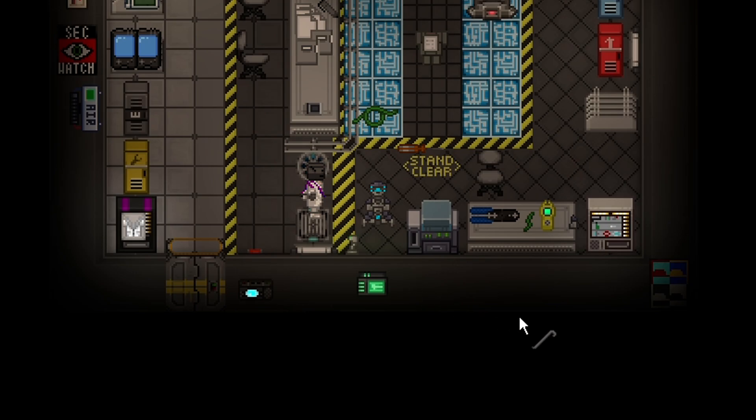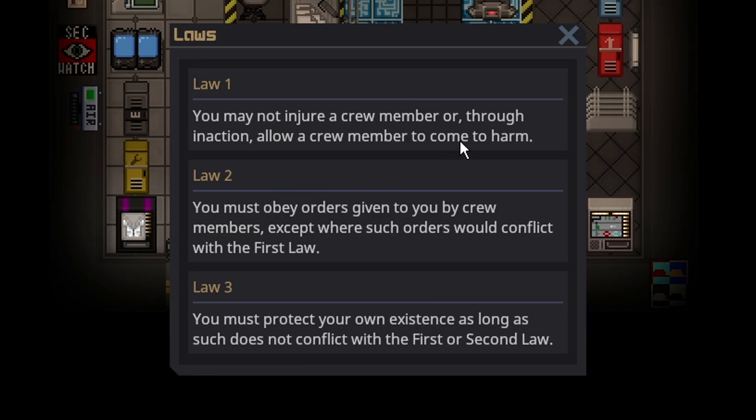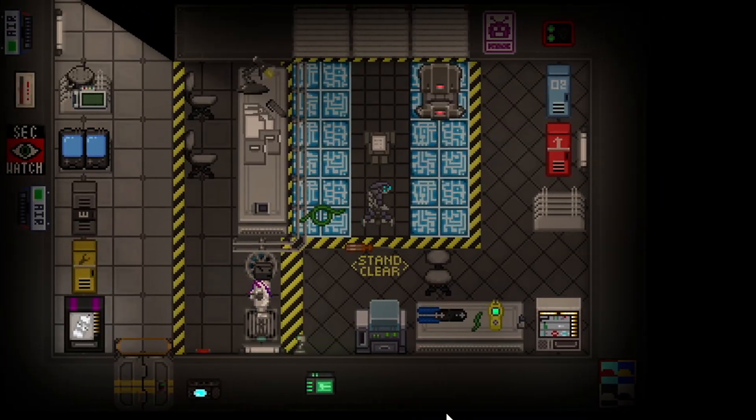Once you're inside a borg, the lights will turn blue to indicate that you are a soul in the machine. You can talk to people and everyone can understand you. On the left side of your screen you'll have a UI — clicking 'view laws' will make your laws appear on screen and you must obey these laws. The tool module gives you a crowbar, wrench, screwdriver, and wire cutter. The cable module gives you all three types of cables, just 10 of them, wire cutters, and a T-ray scanner — giving you everything you need to fix the station's wires.